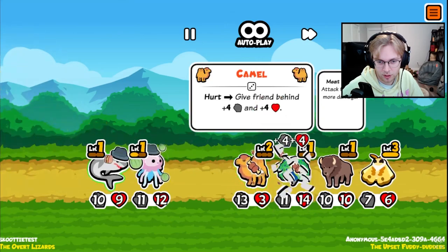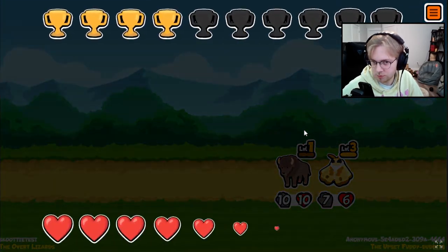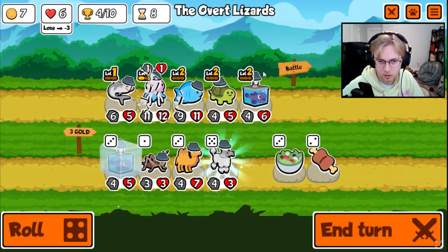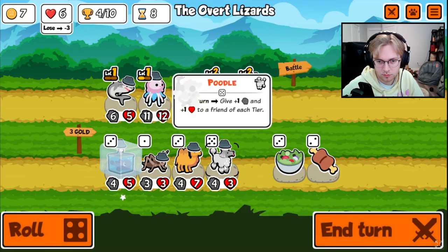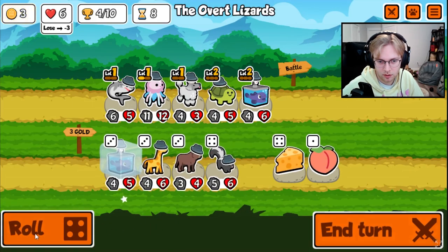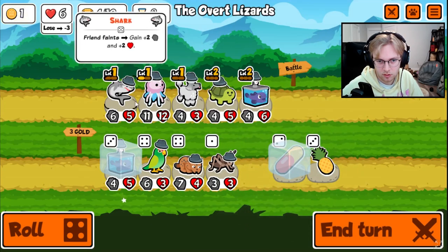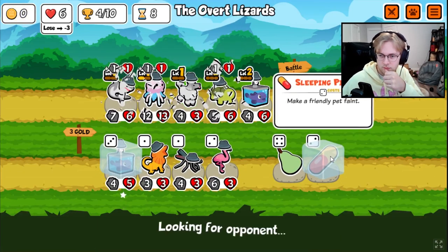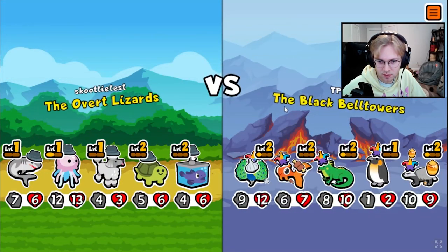Let's see — I think we might be okay here. No, because you have meat. Level up the turtle. Poodle — I think we get the poodle. I want a pill, and then we'll pill next turn onto the shark. Then we get stuff that summons, like an eagle.